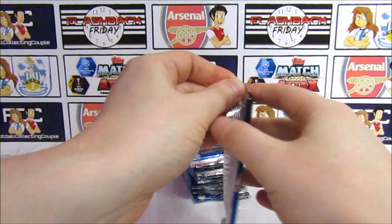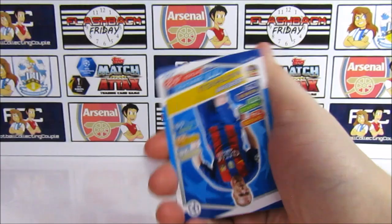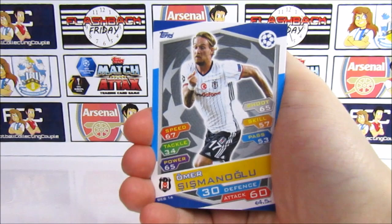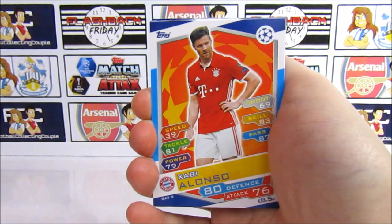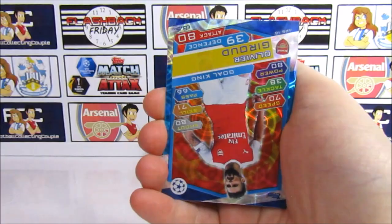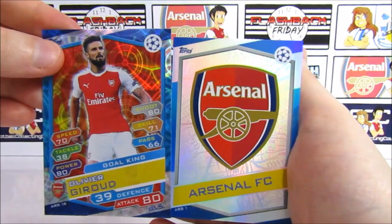We have Matteo, Izimat Marin, Simunovic, Xabi Alonso when he was at Bayern Munich after his Liverpool days. We've got Dembele, Vitolo, and then a Gold King — Olivier Giroud, of course, now at Chelsea. And the Arsenal badge. What a pack — awesome. Yeah, I'm glad you opened that one.